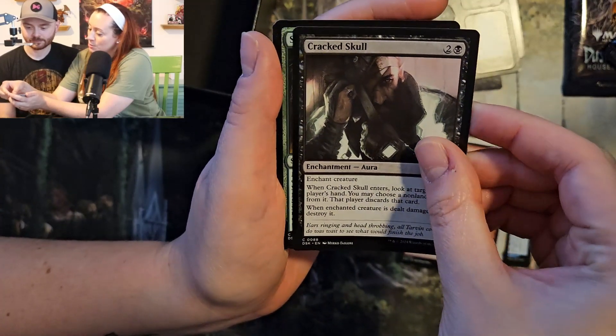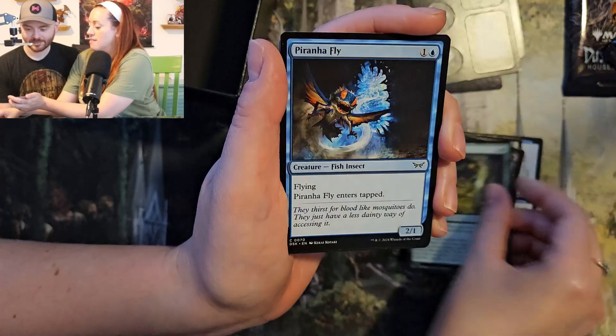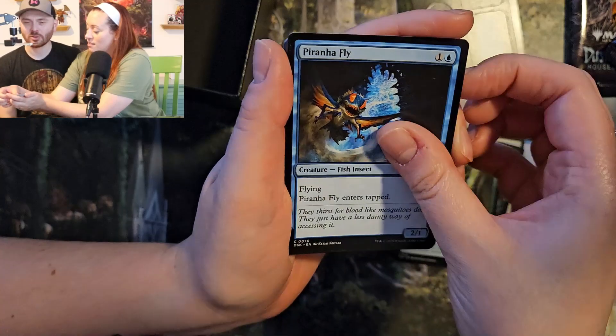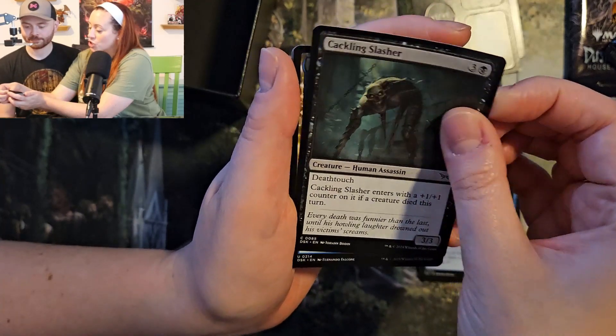Cracked Skull — that's not good, that's a machete to the skull. Say Its Name — say it. Piranha Fly. That would be just awful. It reminds me of Locusts from Gears of War — they would just tear you up. Cackling Slasher.